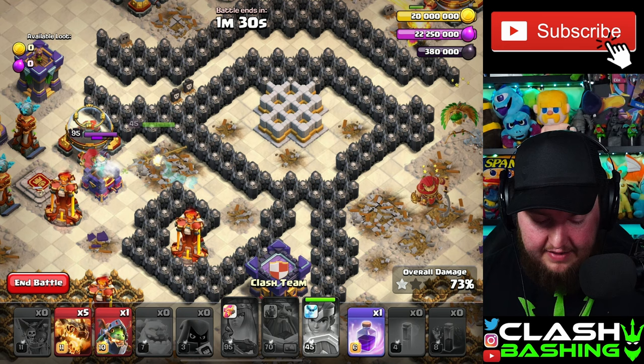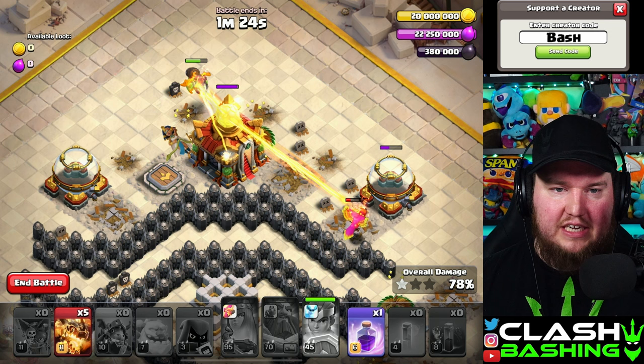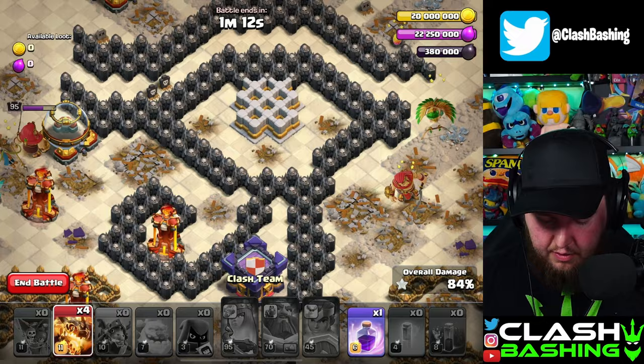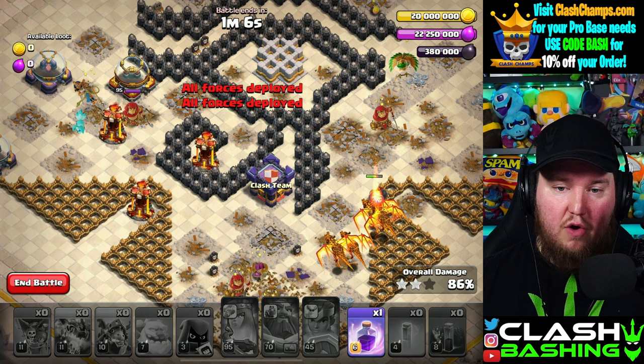Throw the Inferno Dragon at the top right near the Town Hall. Sometimes you'll need to put in one Super Dragon there too — that's fine. Place one Super Dragon over here to clean up so we don't backtrack, then another Super Dragon there, and put the remaining Super Dragons through the middle. They'll go through the Clan Castle and hit all those single-target Infernos.